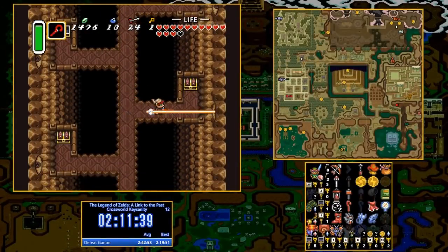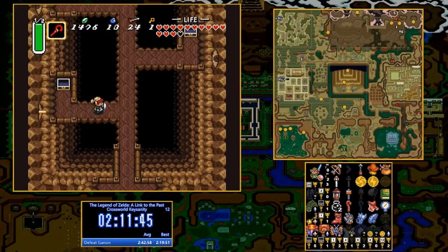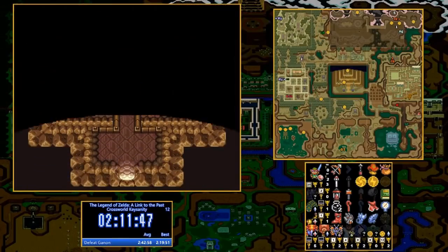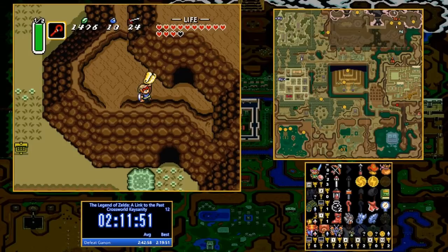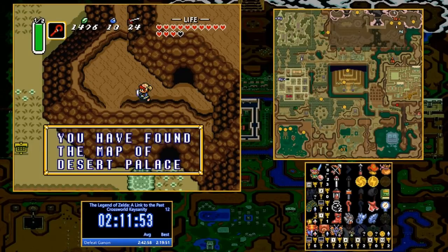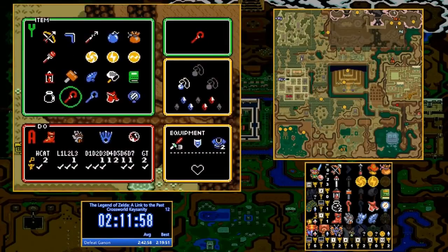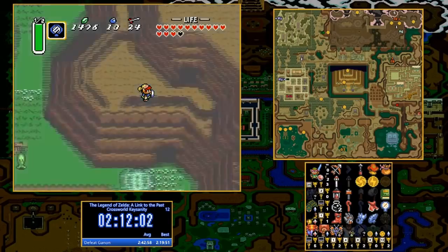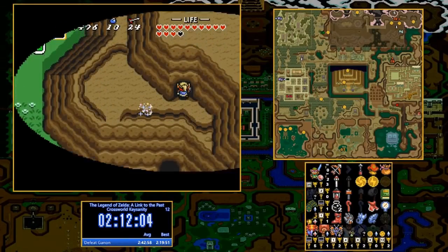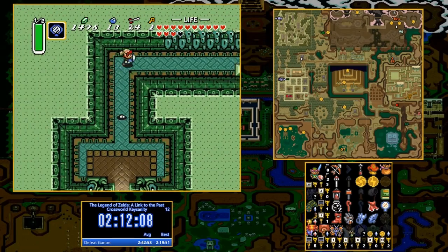One other mirror location to talk about is the bumper ledge. The only way to get the bumper cave item in entrance randomizer is by finding the dark world bumper cave exit. That's the only way you can get the bumper cave item. Additionally, if you have the mirror there, that is the only way to check this light world location. So this is a very important connector if you are ever able to find it in entrance randomizer.